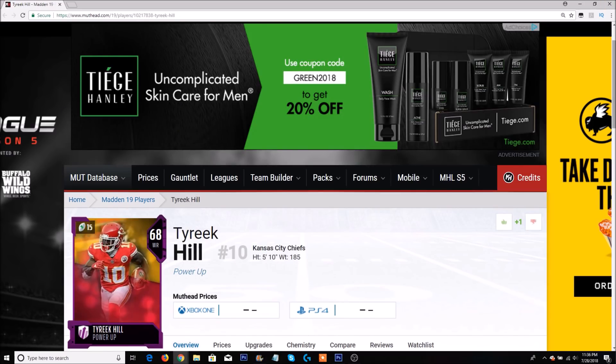Speaking of speed — Tyreek Hill. This is kind of my biggest risk pick, because he's playing with Patrick Mahomes, who only played one game last year, so we haven't seen much of him. With that said, Tyreek Hill is the fastest receiver in the game right off the bat. If you reach level 12 or 13 and buy the pack with points, you actually get a Tyreek Hill card. You can power him up quickly, and if he gets a Team of the Week hero — maybe going off for 150 yards or a kick/punt return — he could easily rack up several upgrades this year.